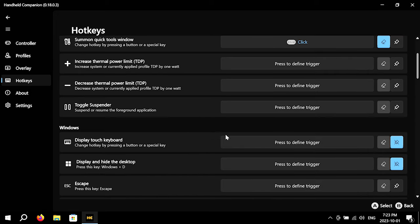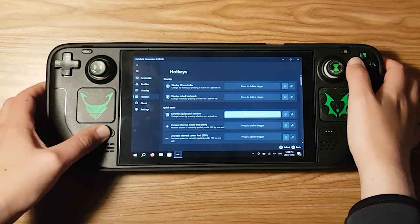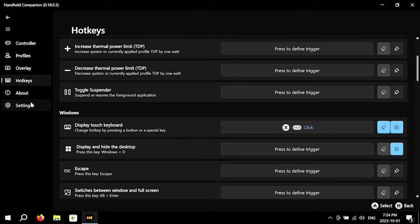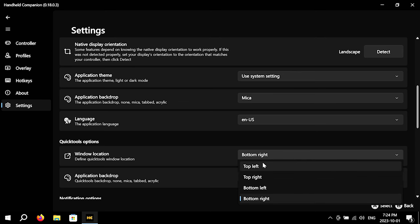I recommend creating hotkeys for Quick Tools and the Touch keyboard. To map a hotkey, tap or click the 'Press to Define' trigger button, and hit the button or combo you wish to use for that hotkey. I mapped Quick Tools to the Steam button and the Touch keyboard to Steam plus X. If you don't like where the Quick Tools menu opens up on screen, go to Settings and scroll down until you see Quick Tools options. I set my Quick Tools window to open in the top left.